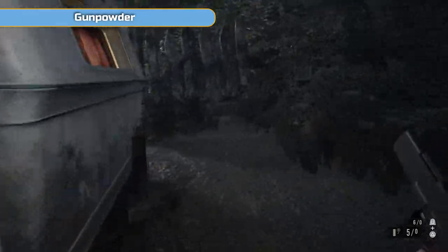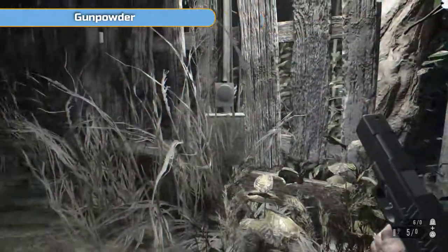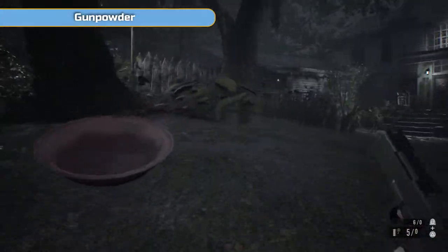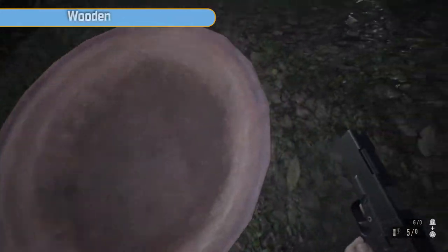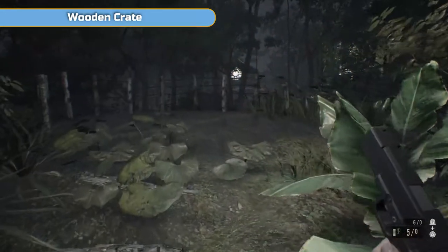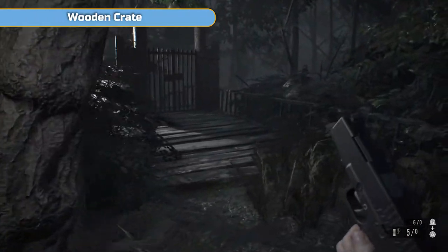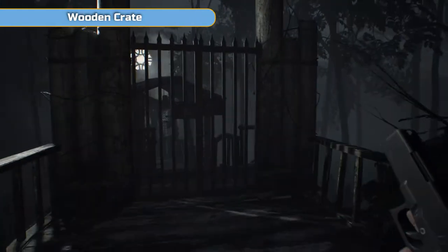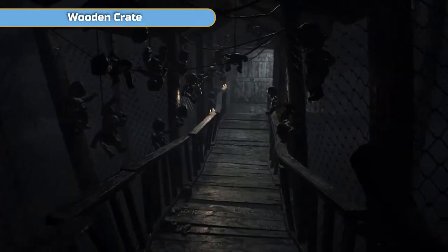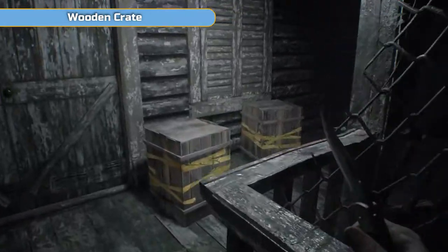We're not going to run down here because this is the gate we'll be using later. There's some gunpowder here so grab that. This is the main gate into the old house — the one we saw on the video with Mia in the videotape, so it should look semi-familiar. We're going to be using pretty much the same path as well.